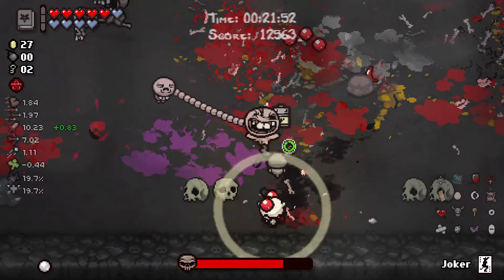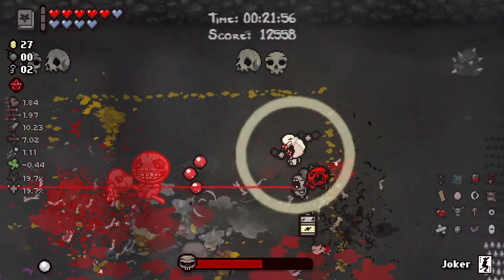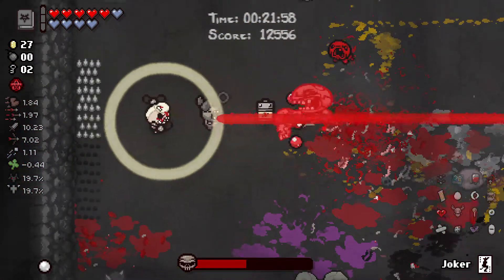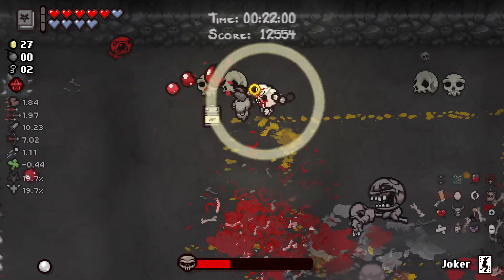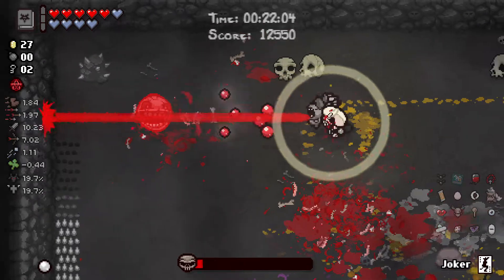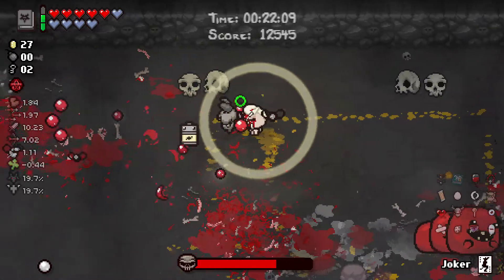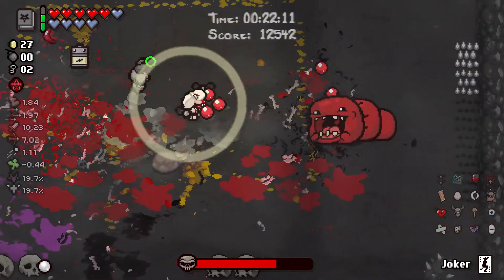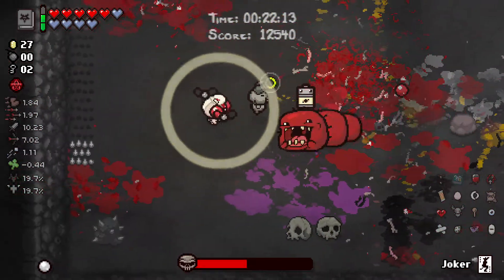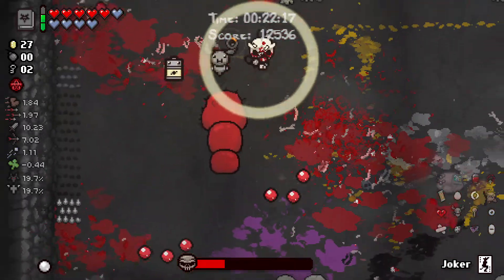This guy on the left is Loki and this is the Blighted Ovum. The horseman on the right who just vanished is War. This heart and mask combo is the Mask of Infamy. The boss on the left here is Gemini and the horseman is Famine — not Death, I didn't really get a good look. This is the Husk, I believe. And this is Chad. Yes, that is his name — his name is just Chad.